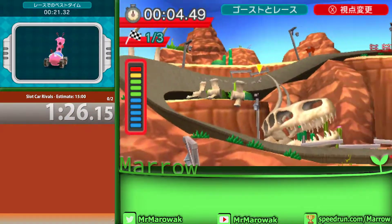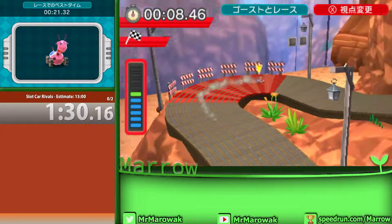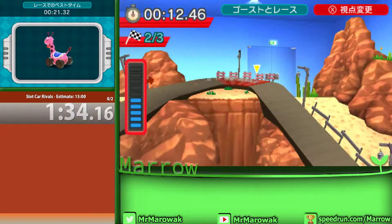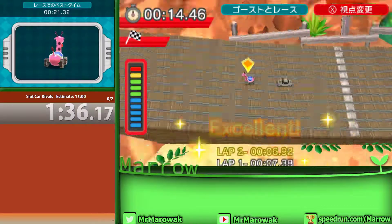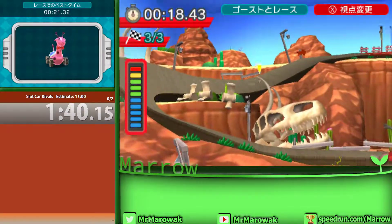What you just saw me do there might not have looked like much, but you can save a substantial amount of time with the max booster. These red corners will only make you crash when you're at top speed — you can just drive straight over them and not have to worry.